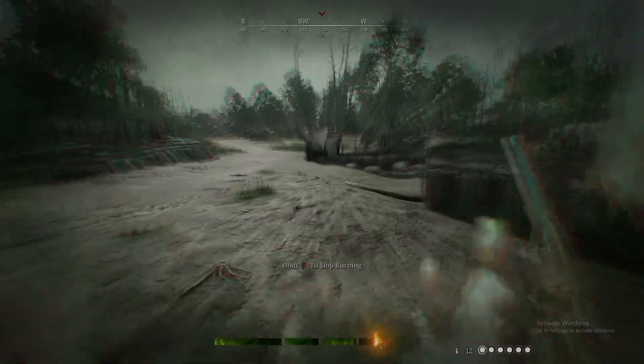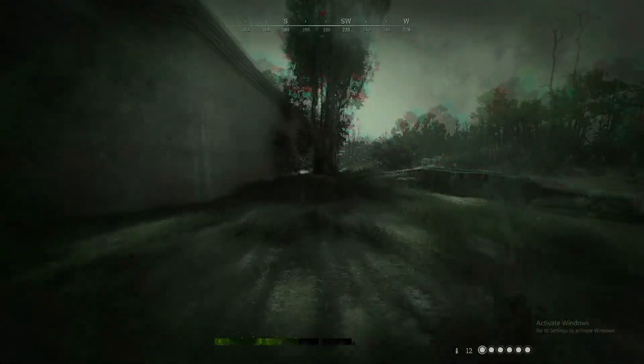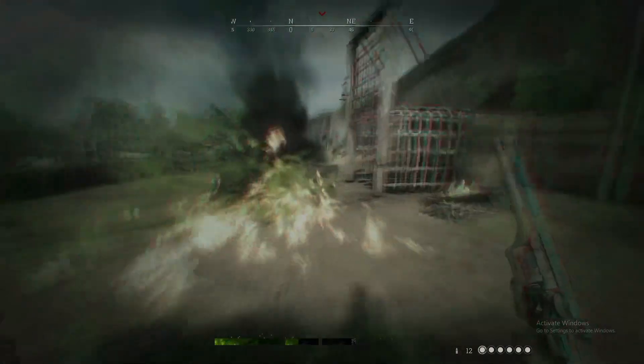There's a fourth-and-a-half way to remove fire, and that's with a vitality shot. Although during the animation the burning doesn't stop like the other options, so do it at your own risk.